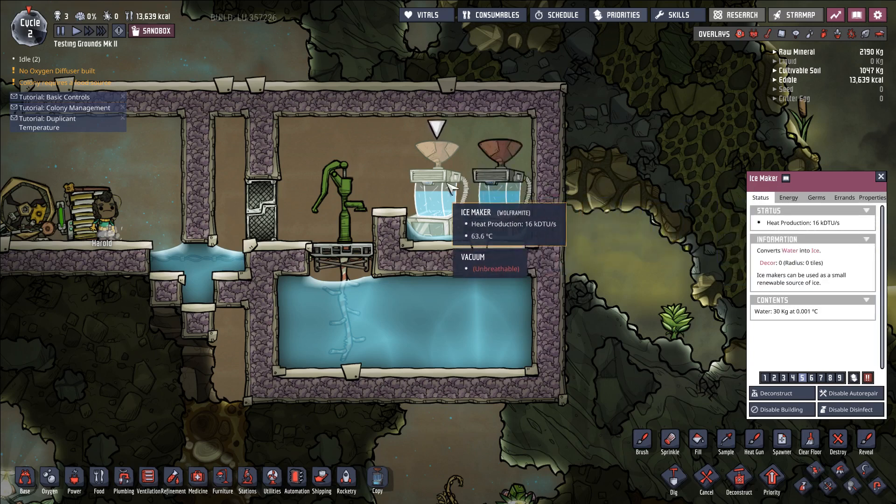Very interestingly, because when you build a building the maximum temperature of that building is 40 degrees Celsius, there is the potential to just put the ice maker in a vacuum, let it heat up to the point where it melts itself into refined metal, and then take that refined metal and build something with it — which would then be at a fixed temperature of 40 degrees. You would get pretty much all of the cooling from the ice maker, effectively deleting pretty much all the heat contained within that ice maker before it melted itself. So there are some really interesting strategies that open up because of this.